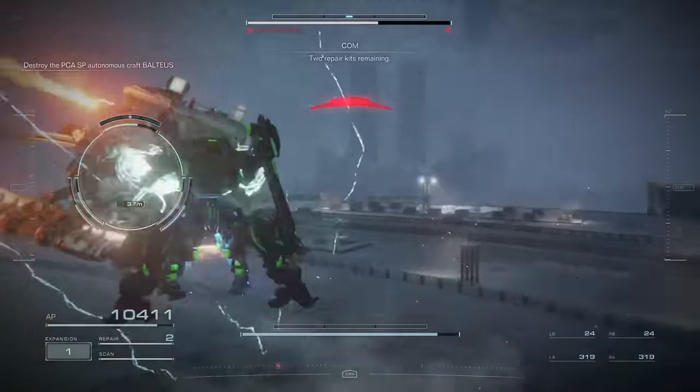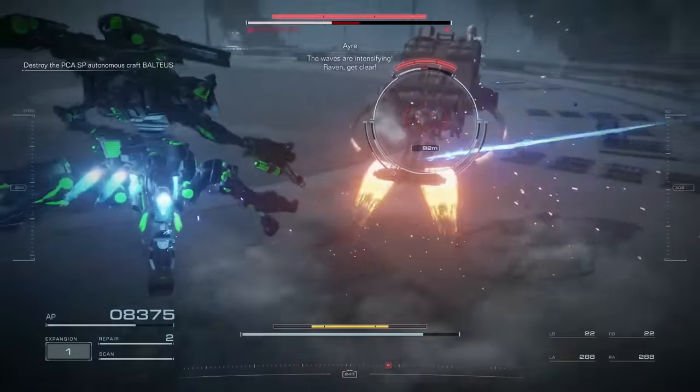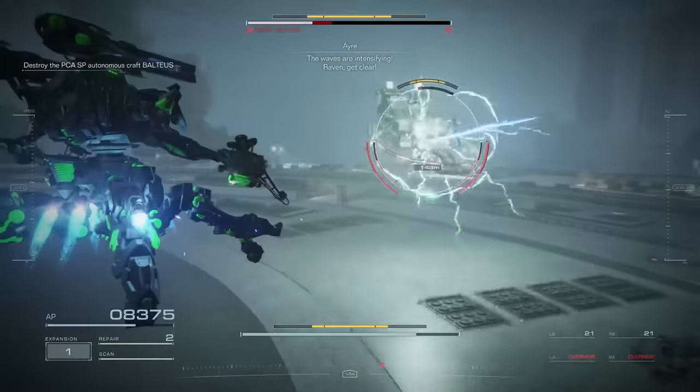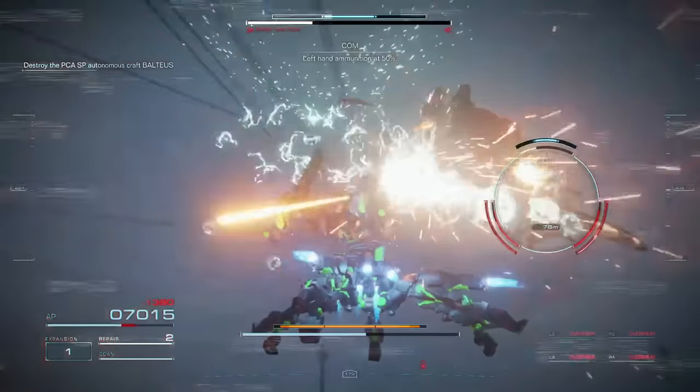For the legs, I was torn between going quads or tank treads. Both ended up being really strong options, but tank treads let you turn your brain off a little more and was generally just stronger.